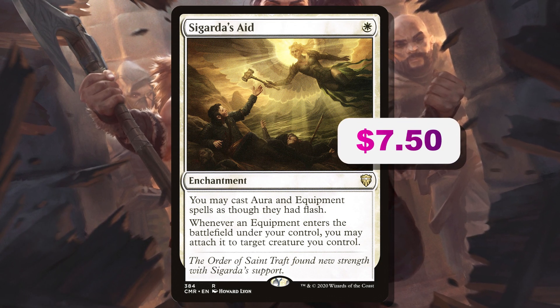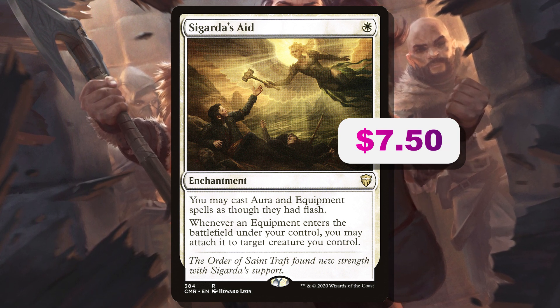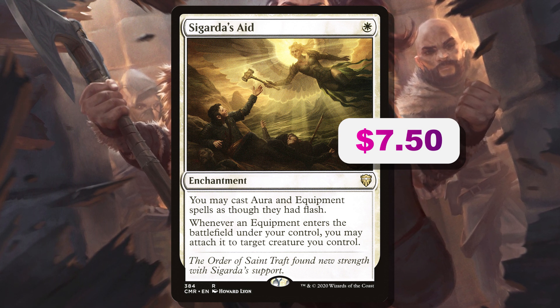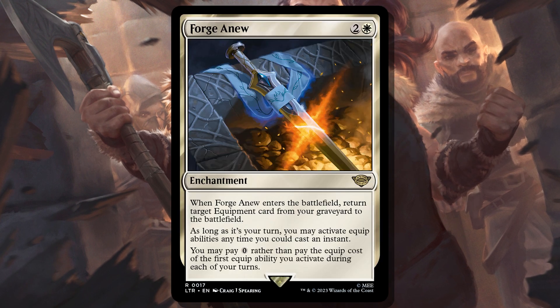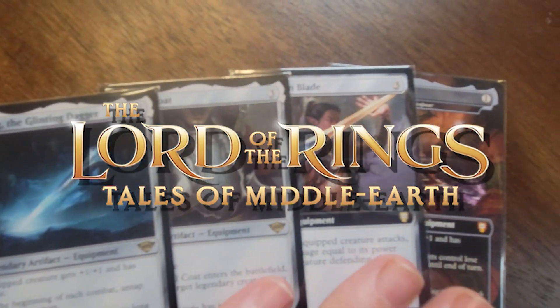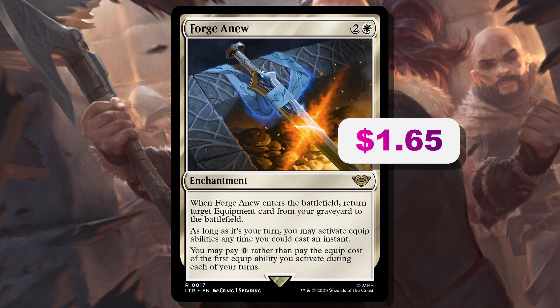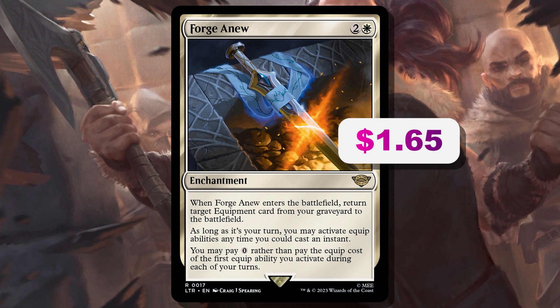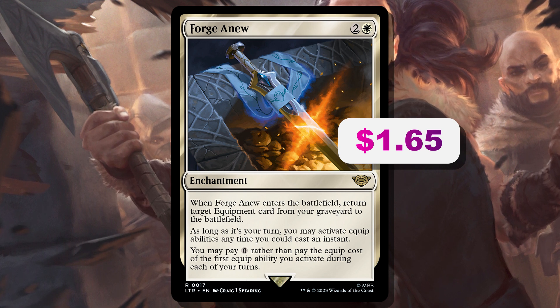Let's find a few ways to support the deck. Getting equipment directly onto your creatures is powerful, so Sigarda's Aid is really good. We've seen it be amazing in 60-card formats and it's great in Commander too, letting you turn equipment into combat tricks. Sigarda's Aid is one white mana for an enchantment — you may cast aura or equipment spells as though they had flash, and whenever an equipment enters the battlefield under your control, you may attach it to target creature you control. It's a bit expensive at $7.50. Forge Anew from Lord of the Rings is two and a white — when it enters, return target equipment from your graveyard to the battlefield; you may activate equip abilities any time you could cast an instant; and you may pay zero rather than pay the equip cost of the first equip ability you activate each turn. Forge Anew does a little bit of everything — it's the Swiss Army knife supporting the equipment strategy, coming in at $2.